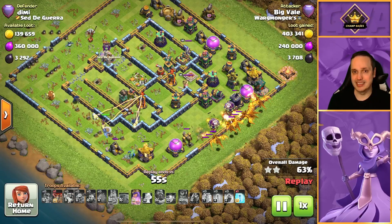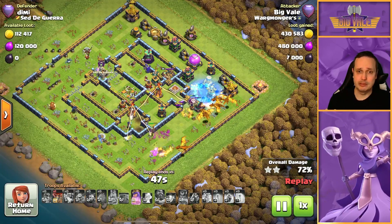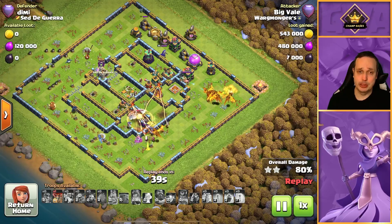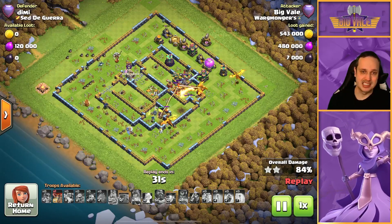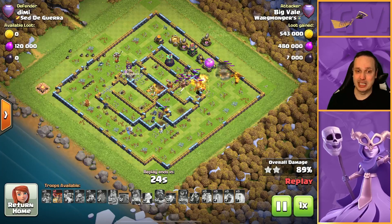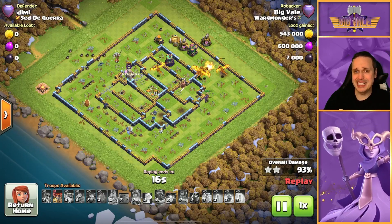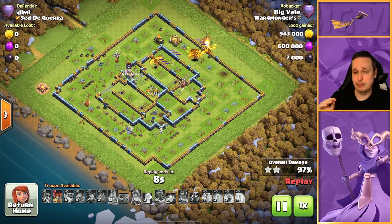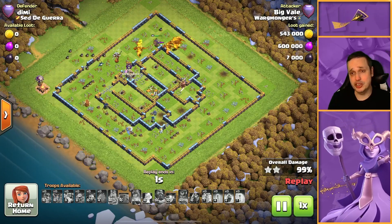Super Dragons push in from 4 o'clock straight up towards 12, while the Queen does the rest of the clean up. This is crushed — I'm not going to add suspense, this is a triple. There is an Army Camp over at 9 o'clock, and I've held a Balloon back specifically for that. I'm holding it until the Mortar over at 12 goes down. The Army Camp gets targeted by the Balloon — I wasn't at risk of time failing anyway, I think we had about 20 seconds left. Mortar goes down to the Queen and Super Dragon. There goes the Balloon to finish the job. That is a 3-star on Dimi.